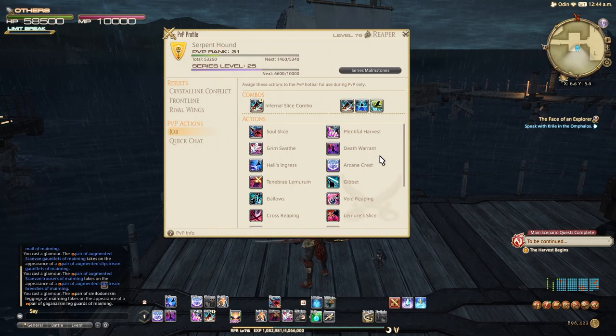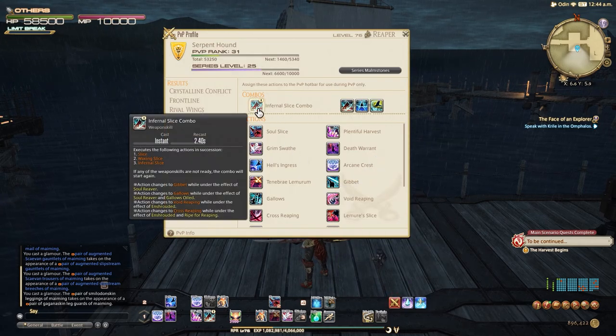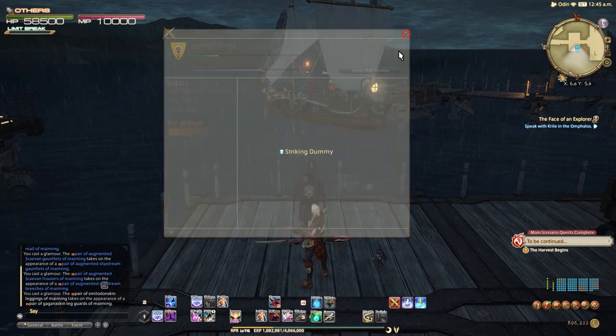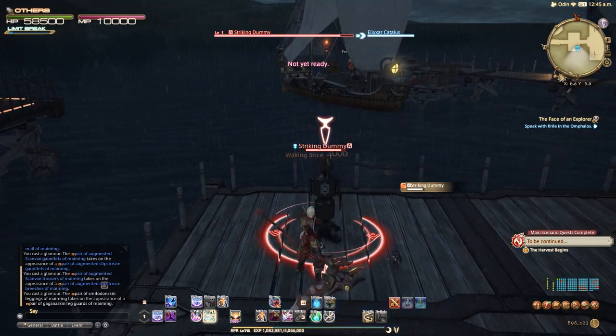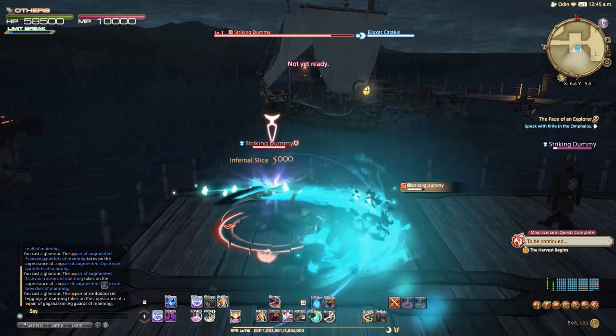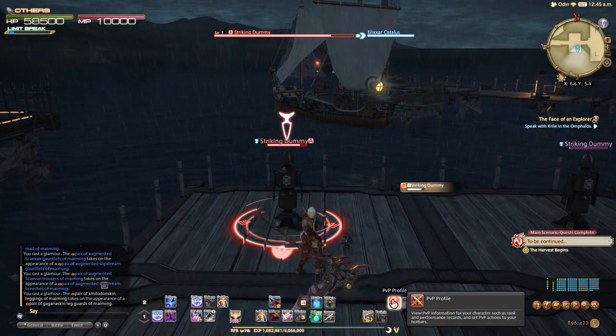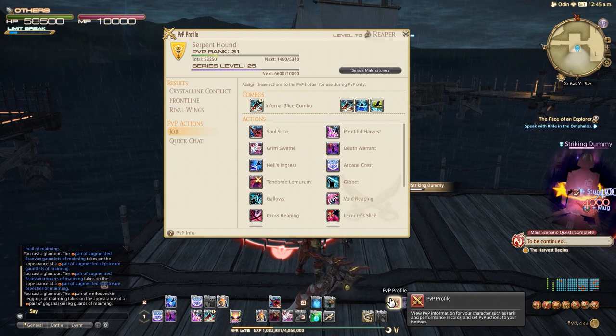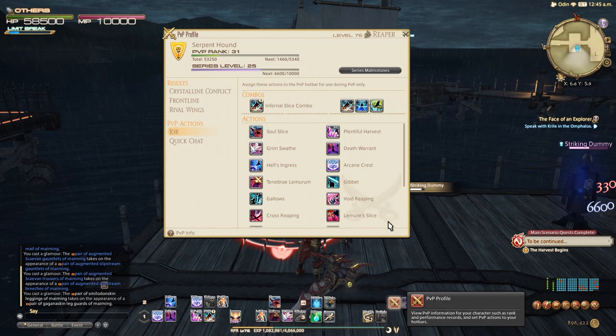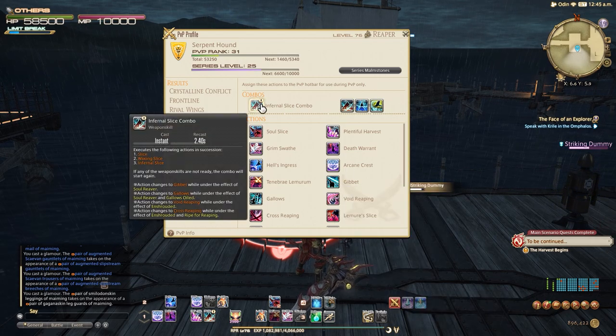First on the menu we have Infernal Slice. This is your basic spammable ability, so definitely have this on your most comfortable key bind. Spamming Infernal Slice alone will perform a three-hit basic ability combo — pretty standard for Reaper, just condensed down to one button for PvP. This action will also transform into new actions depending on what cooldowns you currently have activated, so make sure it's on an easily accessible key bind as it's going to be your most-pushed button in PvP.